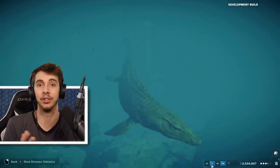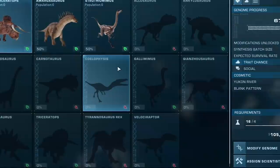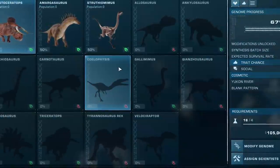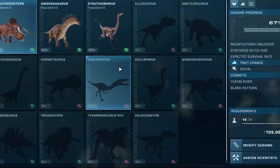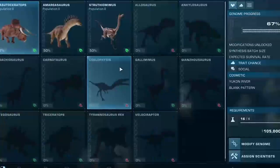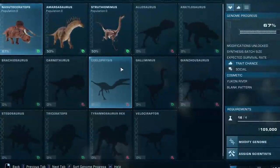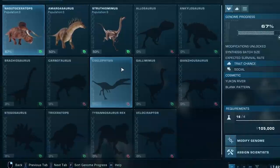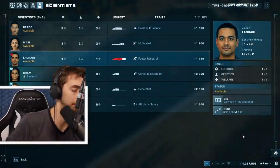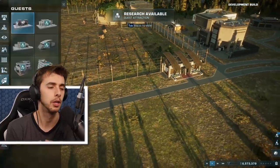We got to see the full roster, which seems to be at the moment: Nasutoceratops, Amargasaurus, Struthiomimus, Allosaurus, Ankylosaurus, Brachiosaurus, Carnotaurus, Sinoceratops, Gallimimus, Zalmoxes, Stegosaurus, Triceratops, T-Rex, and Velociraptor. Not a great deal of difference from the original lineup, but we're getting around 70 dinosaurs at launch and probably a lot more coming after.